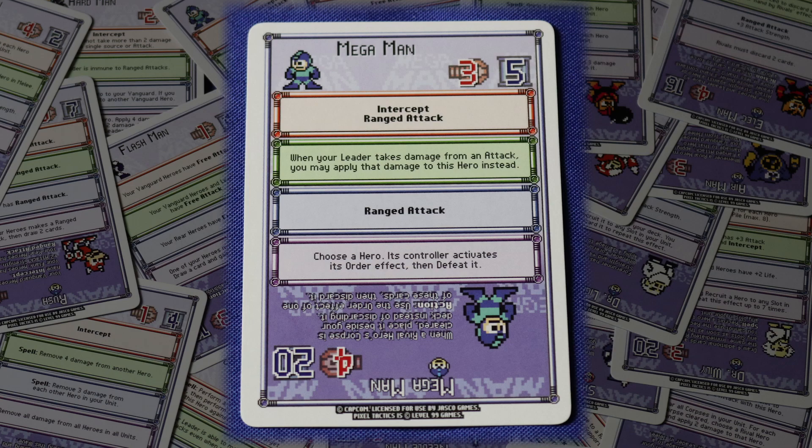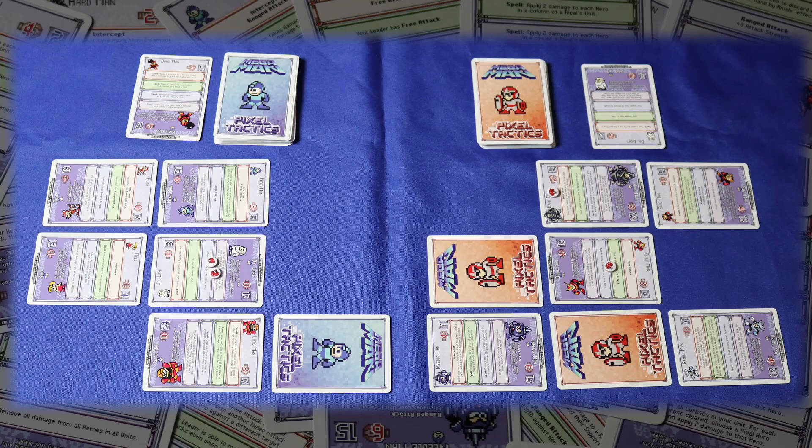Standard rounds have the same vanguard, flank, rear format of the ceasefire round, but you have a much wider range of options. You still get two actions per turn and may still use them to draw or recruit, in addition to several new actions. You'll usually want to activate individual heroes or your leader in some way. They can attack or move, and some can cast spells. Each hero can only activate once per turn, but they cannot activate on the same turn they were recruited.